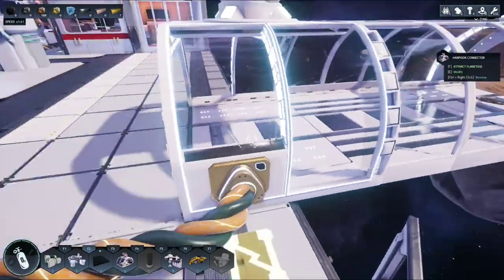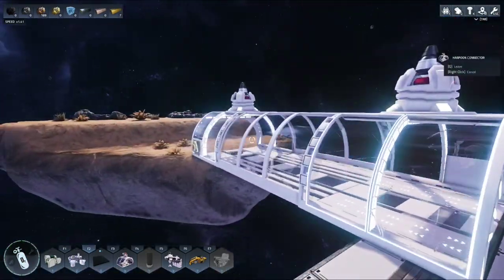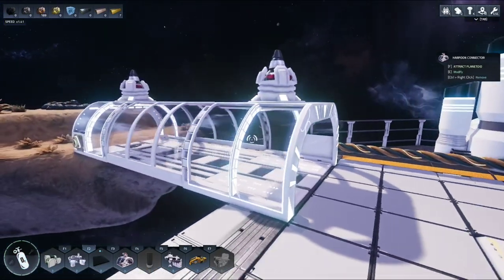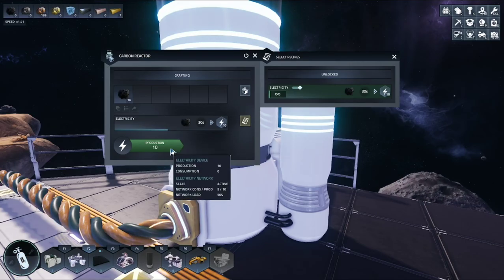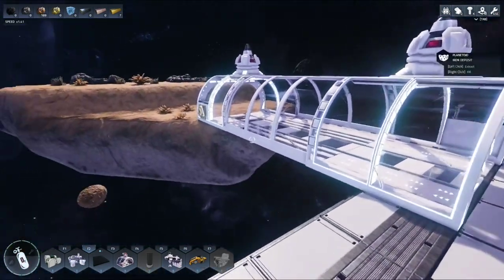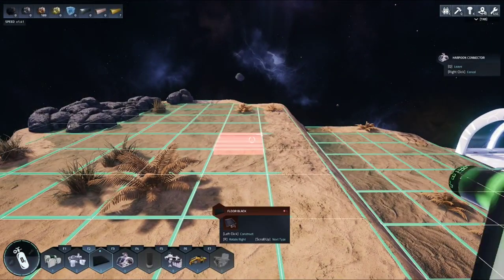Keep in mind that each cosmic harpoon and the docking station require five power each. With two cosmic harpoons plus the docking station, that's ten power total — so this entire generator is being used. Now that our planetoid is successfully connected to our platform, we're going to set up the drill.